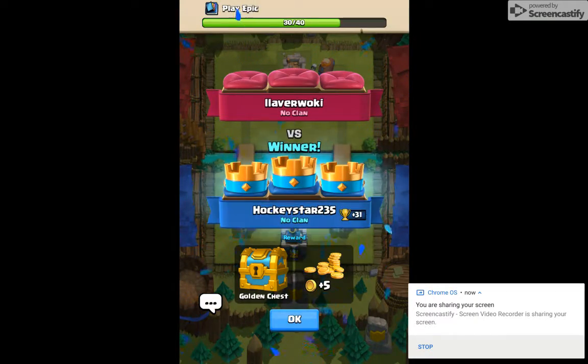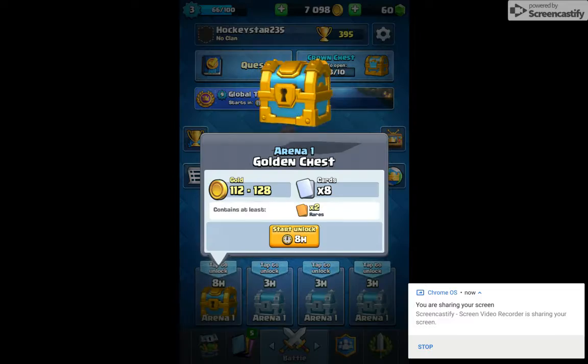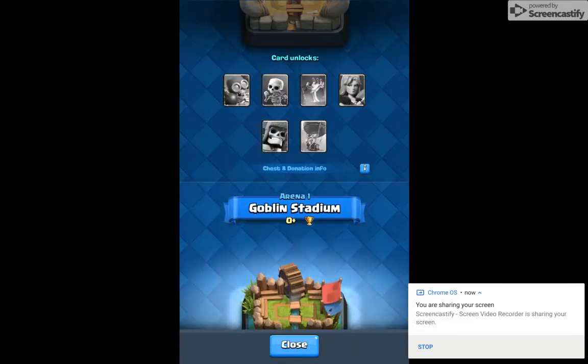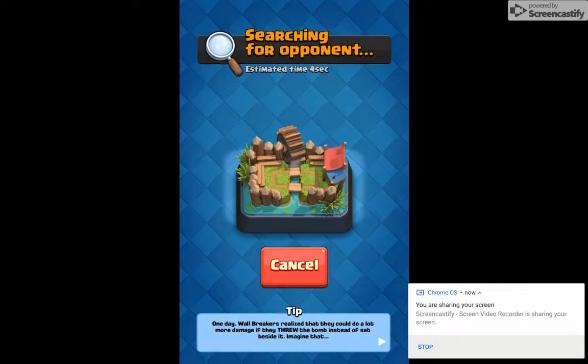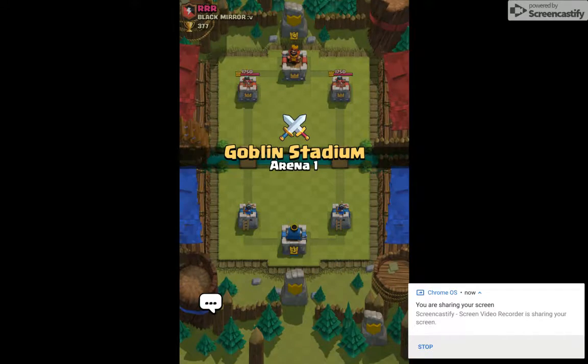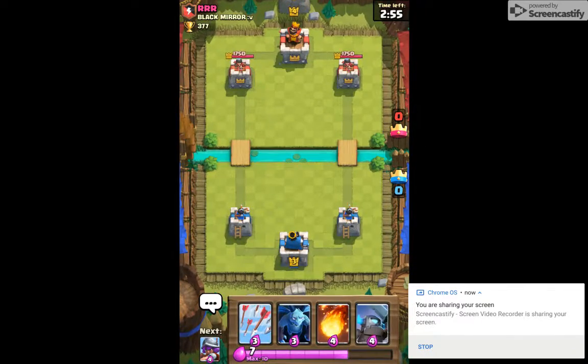We got a gold chest, let's start unlocking that. We are five away from the Bone Pit — we need 400 to get there and we're at 395. We gotta do one more. If I could just pick up this win, we're in the new arena.